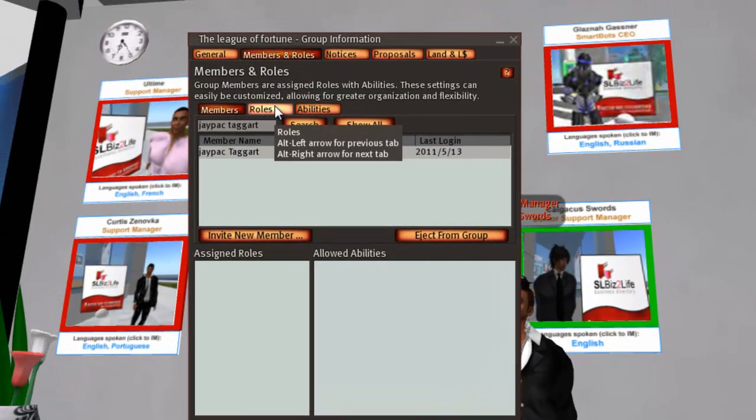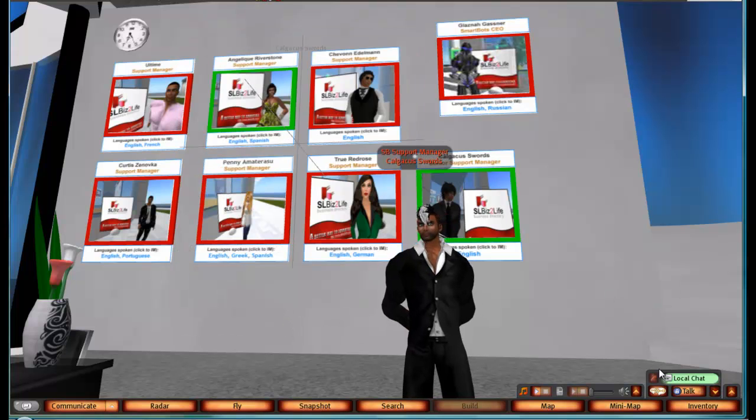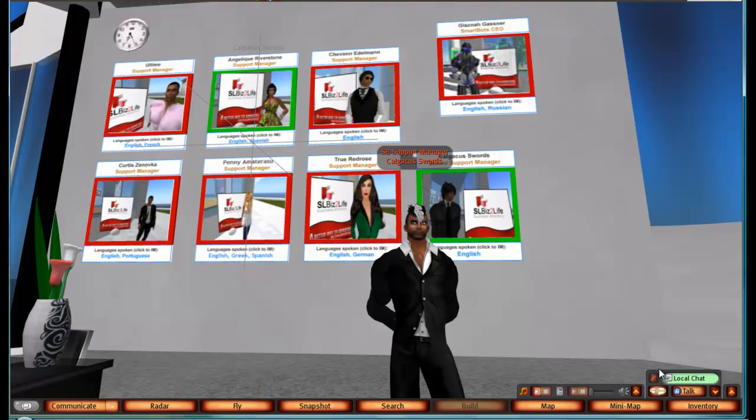Give it the SmartBot role and then click Apply. At this point your bot is now set up with its required role and it has the required abilities to perform the tasks you need it to perform. Click OK. This was Gakus Swords with a guide on how to set up new roles and abilities. Thanks for using SmartBots — take care and have a great day.